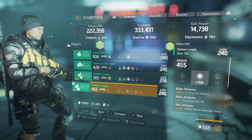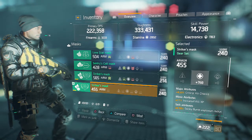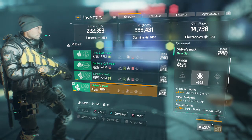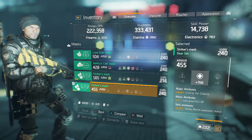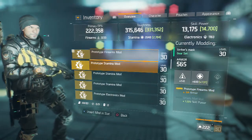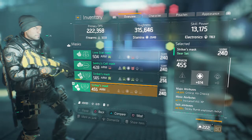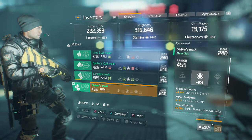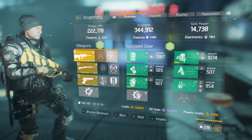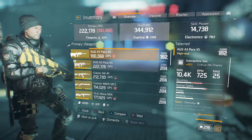It'd be at 333k toughness and same skill power, but I'd have that 4.5% critical hit chance. So what do you guys think I should do with the weapons and my mask? I could try and get that second gear mod slot, but that's probably a waste of money just for plus 14 stamina. Or should I wear this one with those two mods and have the 4.5% critical hit chance? I'm going to run with this for now and see how it goes.